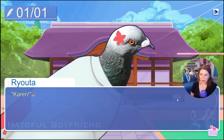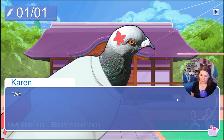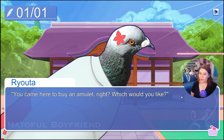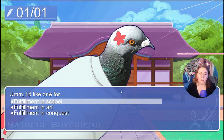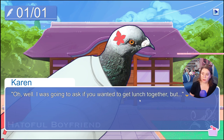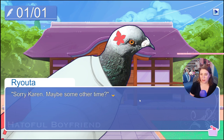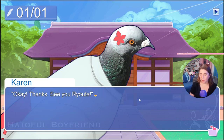Oh, it's Ryota! 'Erin! Happy New Year!' 'Here's to many happy returns!' 'What are you doing, Ryota?' 'Exactly what it looks like — I'm working here today and tomorrow.' 'Oh, it looks good on you!' 'You came here to buy an amulet right? Which would you like?' But how many jobs does Ryota have?! We're gonna do 'fulfillment in school.' 'There you go.' 'Thanks, Ryota — are you here all day today?' 'Yep, the first day's always busy.' 'Oh well, I was gonna ask if you wanted to get lunch together, but sorry Karen — maybe some other time. Since you're here, why not go get a fortune? They're next to the main building over there.' 'Okay, thanks — see you Ryota!'